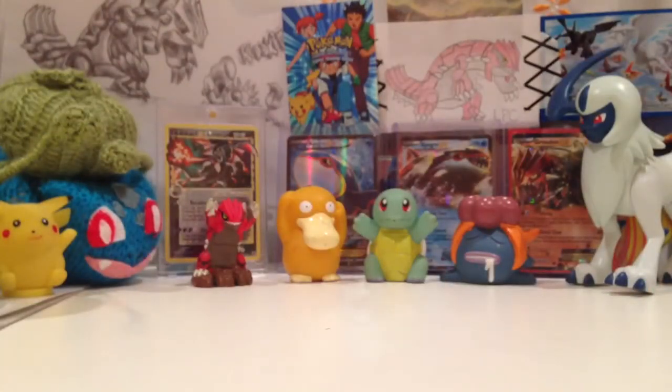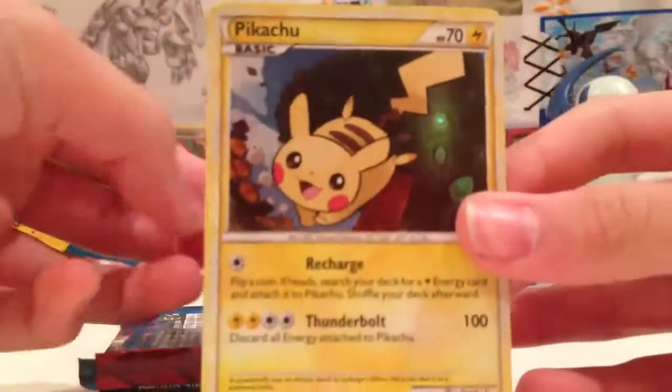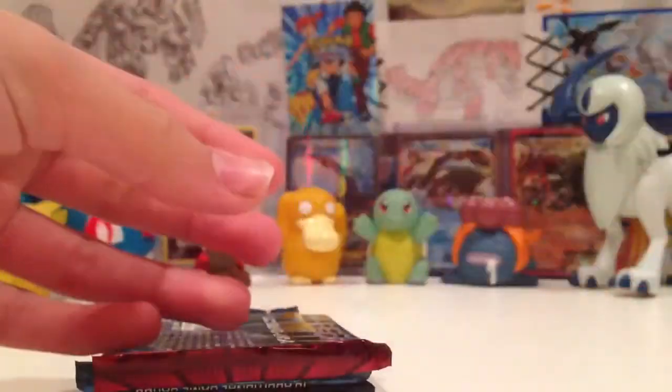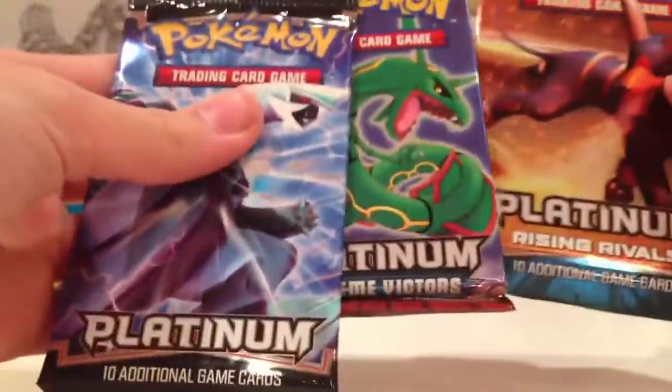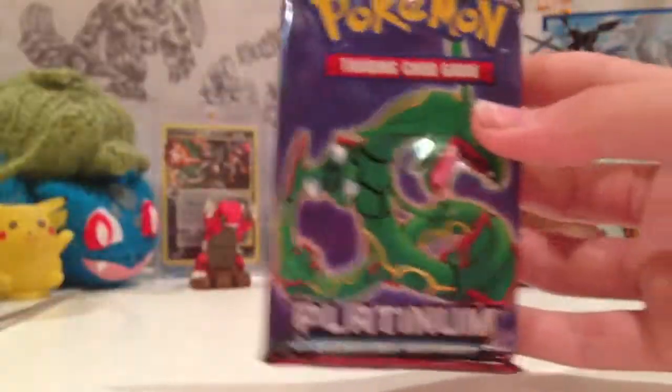Maybe a Level X. Oh wow, so awesome — a base set Platinum pack! Pikachu. I do have this already so both of them are for trade. Awesome Pikachu, a lot of people like that. So we have Supreme Victors, Rising Rivals, and base sets. I'll open up my least favorite — Supreme Victors.